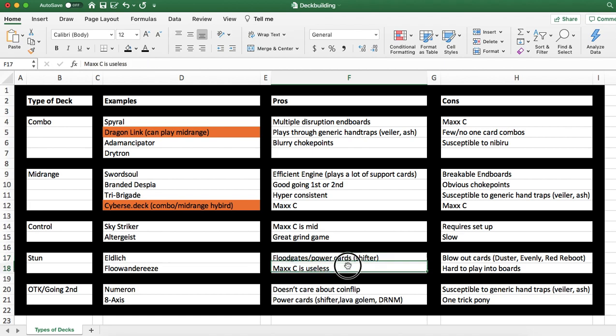Honestly the biggest pro is that Maxi C doesn't do anything against these decks. Against Eldritch you might get one or two draws, but nine times out of ten it's really bad against Eldritch and basically always bad against Flundereeze. These decks are good precisely because Maxi C is the best card in the game yet isn't effective against them. The main cons are that blowout cards like Harpie's Feather Duster, Evenly Matched, and Red Reboot are very, very good — almost game-ending — against these decks.